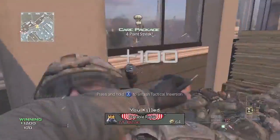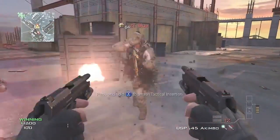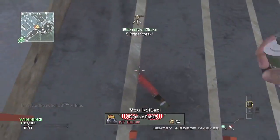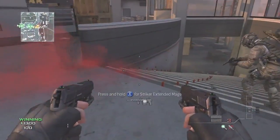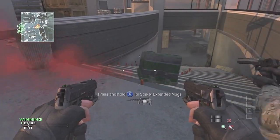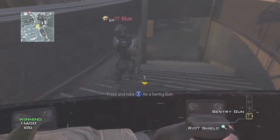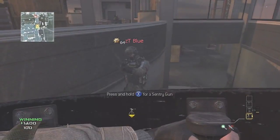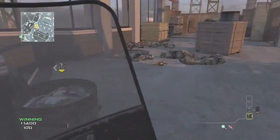For this one you're gonna need to do pretty much the same thing — get a care package, throw it down on the top step, and same concept: you want to get it to land flat on the top of the stairs, make it face the wall, and get the enemy to stand on the opposite side of it. Lunge at them with your riot shield, wait half a second, and then hold your throwing knife. If you get the care package in the right spot this shouldn't be that hard to do.